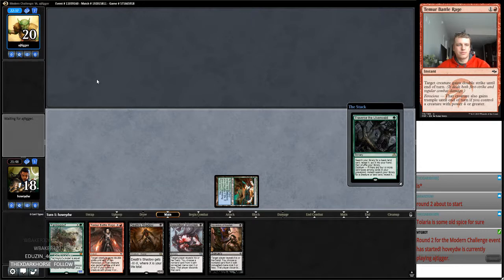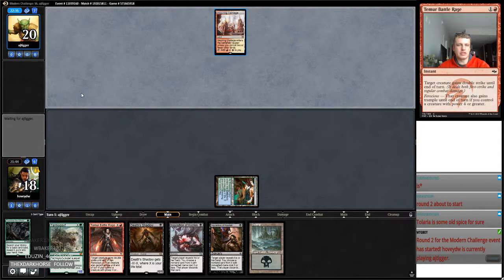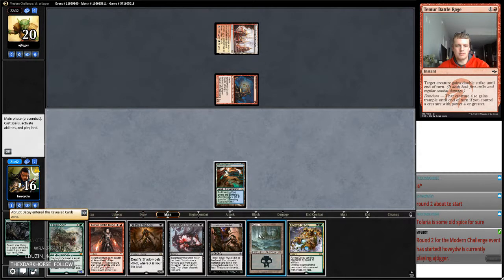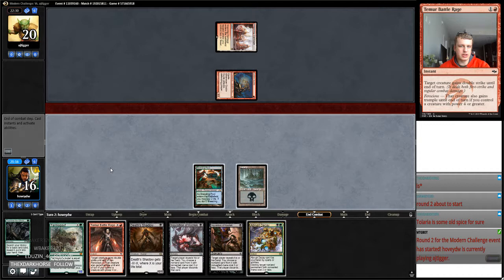I'm inclined to play Tarmogoyf if it'll survive anything — if it can just get bolted, then I'm not going to play it. Okay, there's Goblin Guide. Abrupt Decay. Three, Inquisition. So take two — 14. I think I'm going to hold up Abrupt Decay, but I might take the shot from this Goblin Guide just to get this Death's Shadow in line.